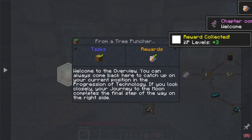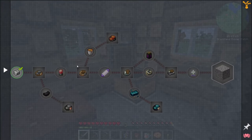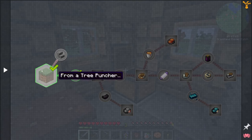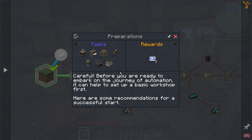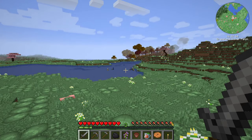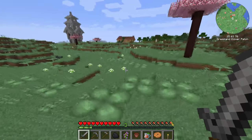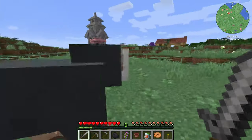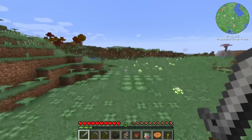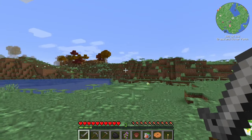We need to create some stuff here before we can continue to more advanced things. We need to make a lot of this to be able to automate the beginning. We do not want to kill this sheep just yet. Let's do a little bit of adventuring - I'll hit you up if I've found anything useful.